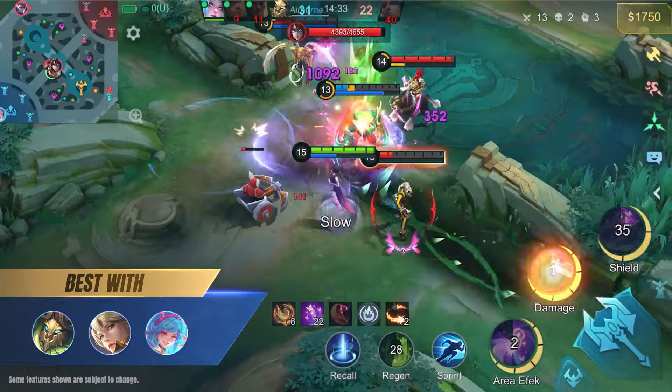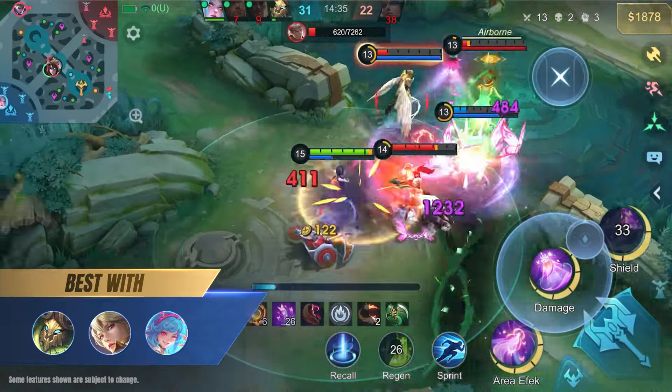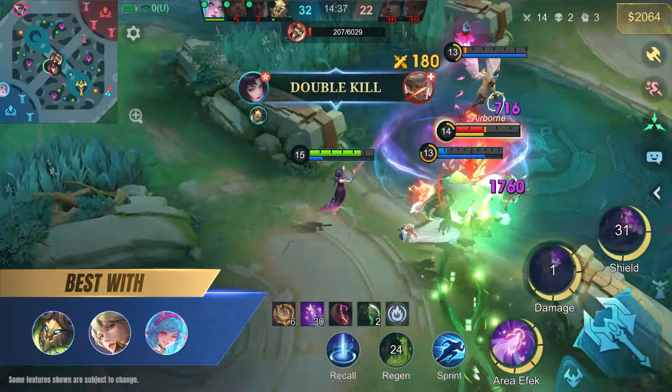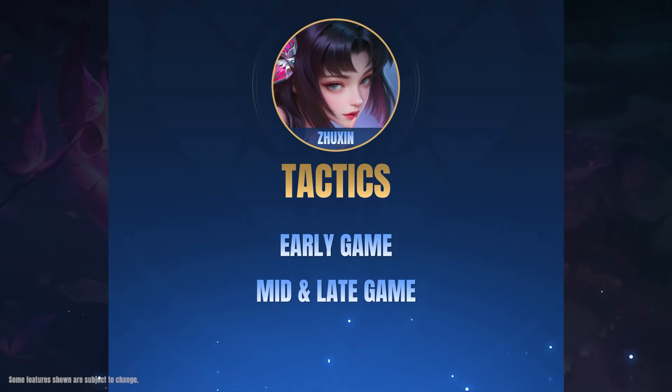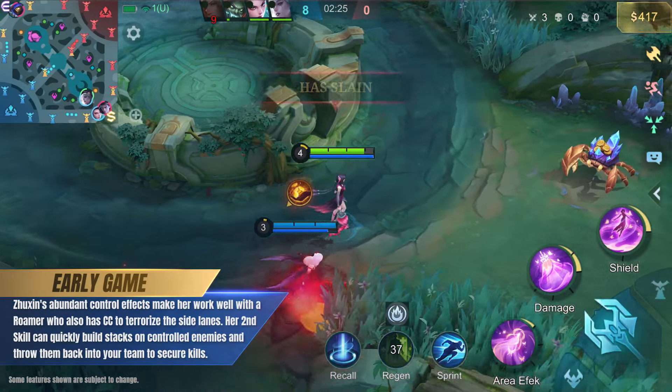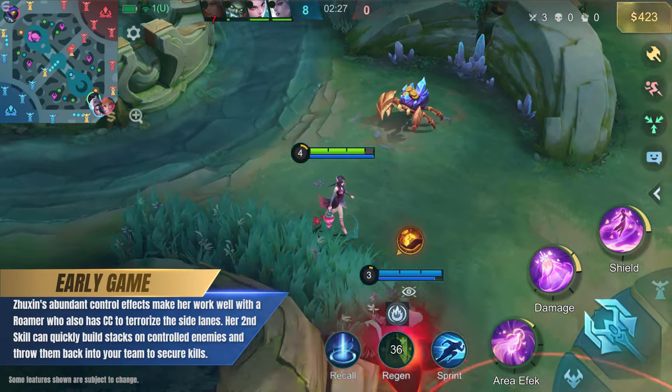Heroes like Fanny and Saber can quickly take her down. Jushin can provide great damage and CC, but she can't realize her potential until later in the game, so heroes with CC can help Jushin get through the early period. Jushin also works well with sustained damage heroes like Belerik, Kimmy, and CC to dish out a surprising amount of damage.